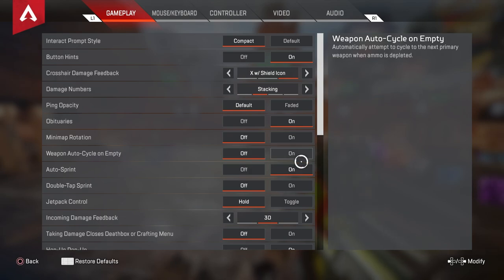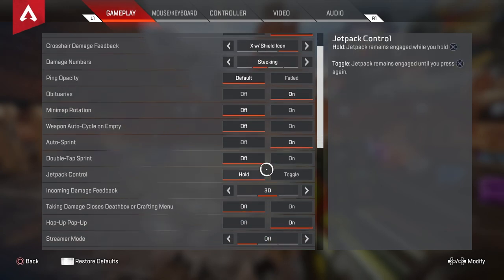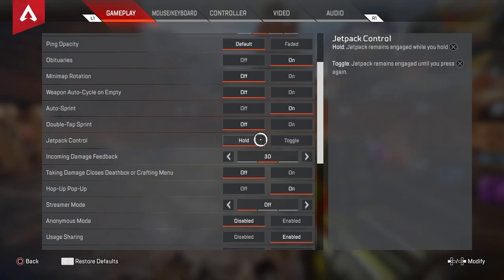Weapon auto cycle on empty I have off, just so it's not confusing. But if you want to empty your clip while hiding behind a knockdown shield, you might want this on because it will reload for you — you won't have those issues with controller. Auto sprint I have on so I'm not just jamming my left stick in at all times.